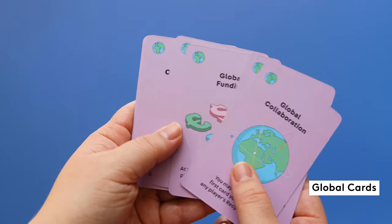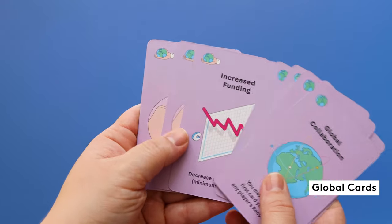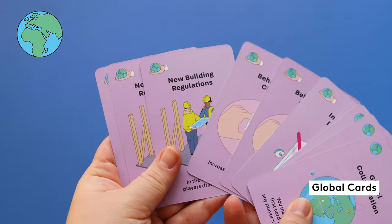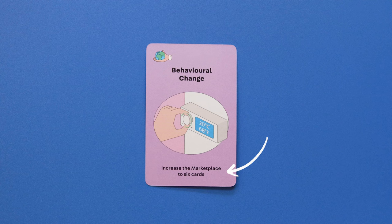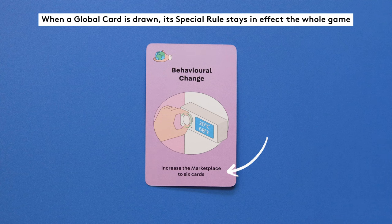There are also 12 purple global cards. The ones with the globe icon are for collaborative and solo games, and the ones with the globe in the hand icon are for competitive games. Each global card has a special rule that is immediately activated when the card is drawn and changes the rules for the rest of the game. For example, one card's special rule means that the marketplace increases from 5 to 6 cards for the duration of the entire game.